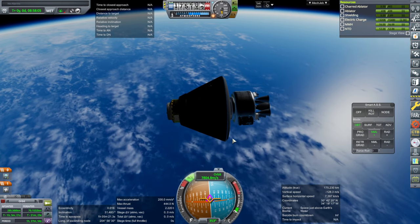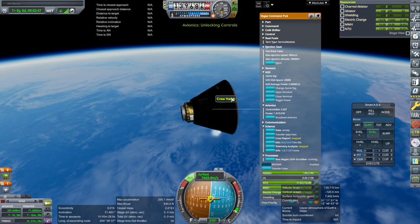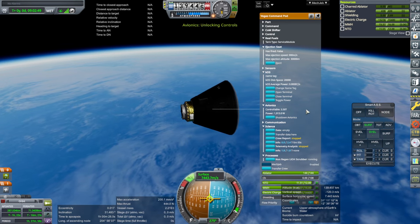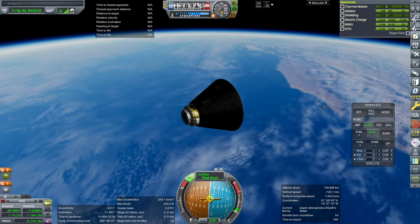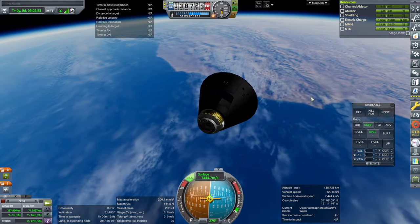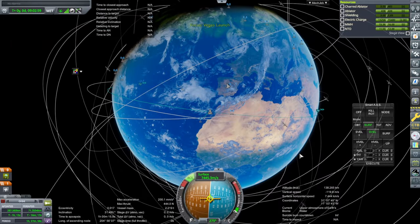Separation. We will not try a lifting re-entry with this, even though we have the center-of-mass shifter and the scent mode. First we'll try it without scent mode. We are going to land in the Sahara Desert, probably.